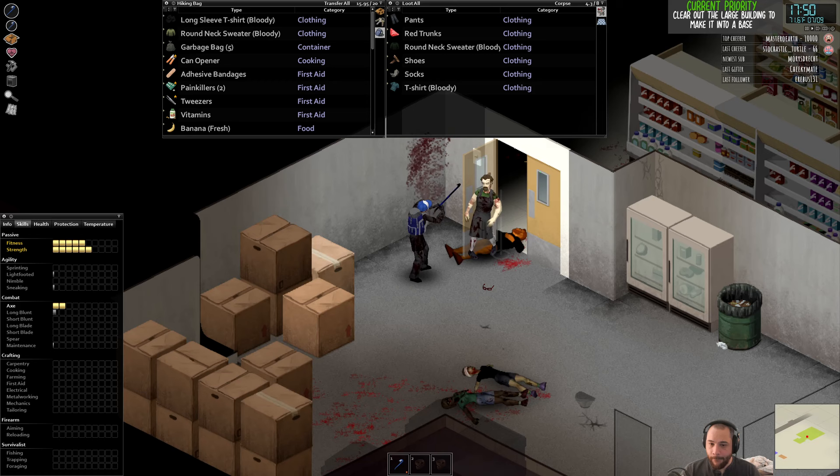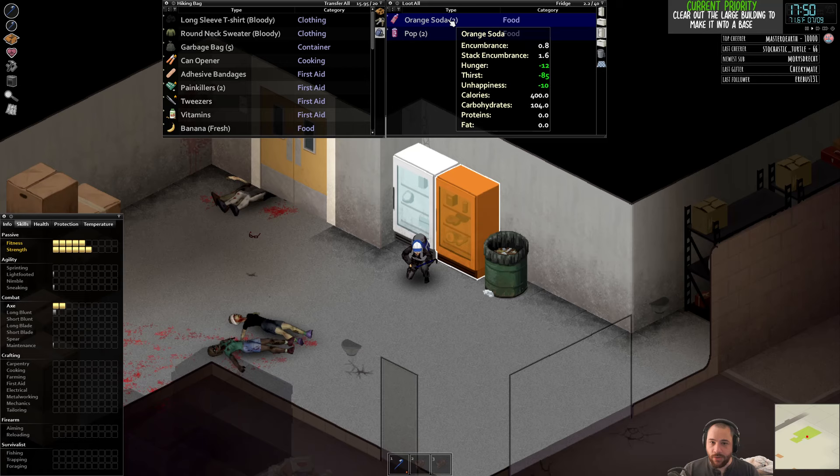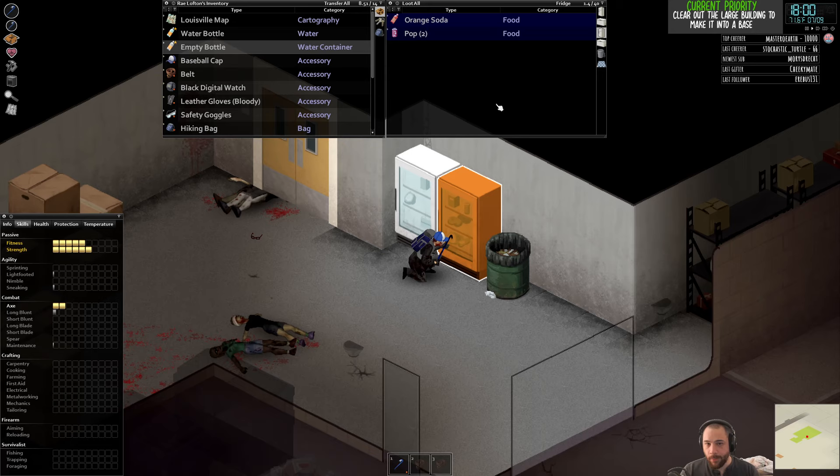I'm also using the door here as a way to control traffic. If I consistently close the door and there's a horde all of a sudden, at least I have a physical barrier between me and the horde. There are some additional orange soda bottles — I'm going to pour them out so that I have two water bottles instead of just one, giving me a little bit more water capacity.